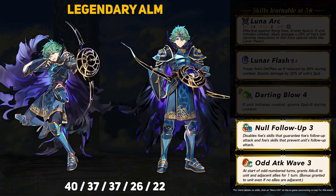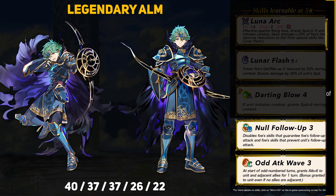For old skills, Alm has the still somewhat new Null Follow-Up B skill. This skill disables enemy skills that grant follow-ups, and it also disables skills that prevent Alm from getting his own follow-ups. This is an incredibly good skill against armored units who may have skills that do both of these things. For his C skill, Alm has Odd Attack Wave, which grants himself and adjacent allies +6 attack every odd-numbered turn — so the highest attack archer can buff his own attack stat, and that's pretty handy.